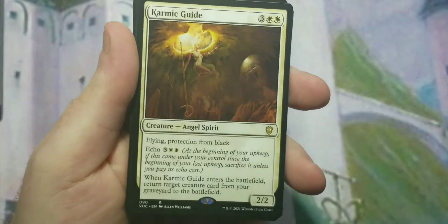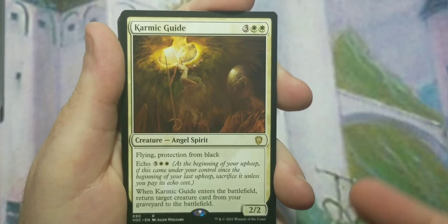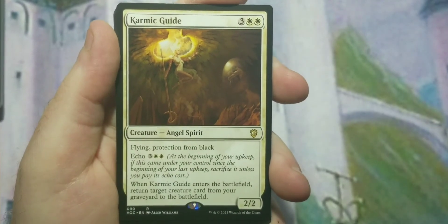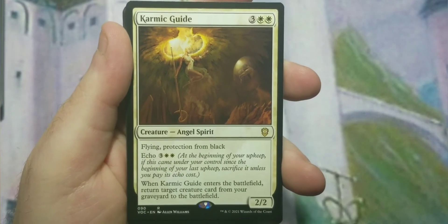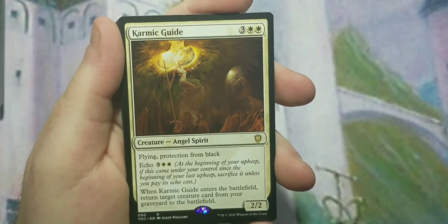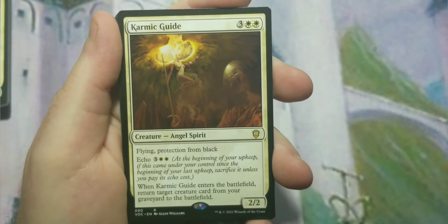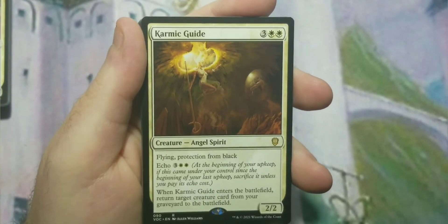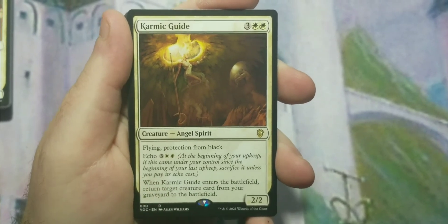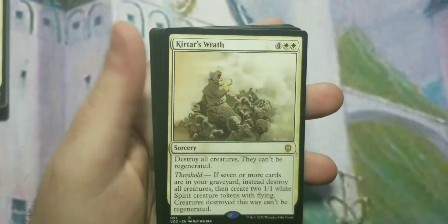Karmic Guide is the one that enables a lot of combos. It has flying and protection from black — great for stopping targeted removal. Its echo cost is five, same as its casting cost. When it enters the battlefield, return a creature card from your graveyard to the battlefield. In non-commander, if you have two of them they can keep returning each other back and forth, triggering enter-the-battlefield and die effects. There are also other combo lines with Karmic Guide.